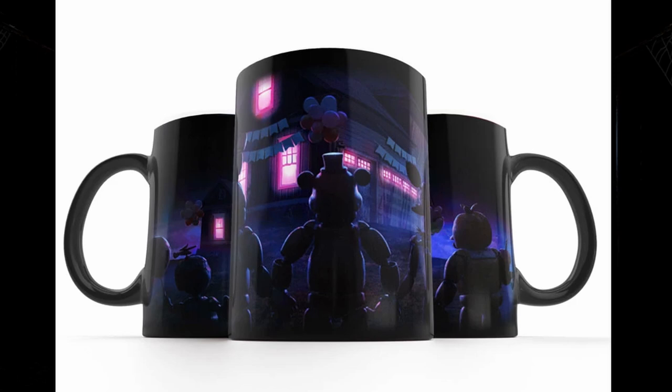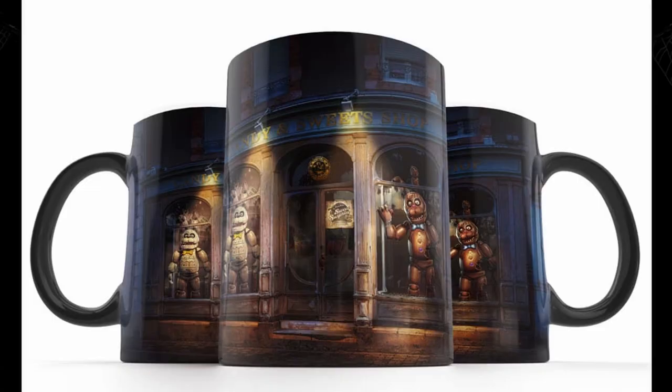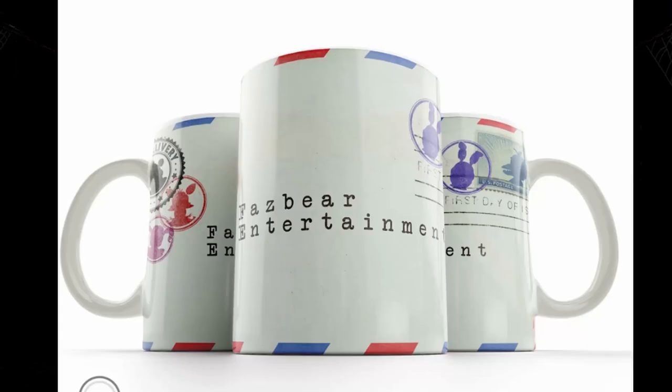The mugs are alright, I'll be honest. They're not that bad — I actually do kind of like them. You have the gang outside of the house, which is also promotional material for the game; it's actually an image in the game, so nothing new there. Same thing with the Easter Bonnie and Chocolate Bonnie teaser. And then they also have the envelope on the mug for some reason.